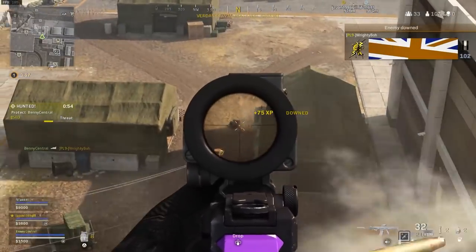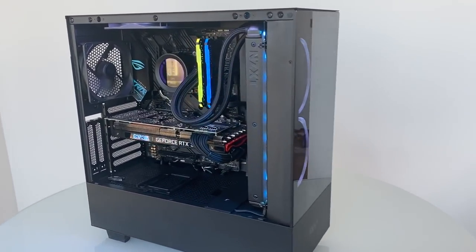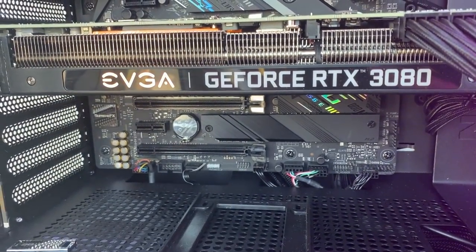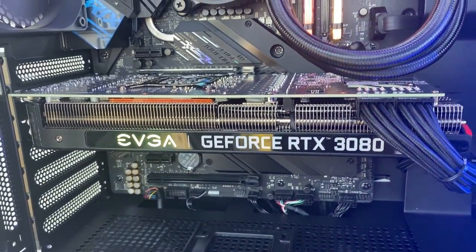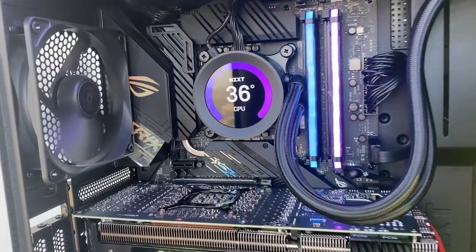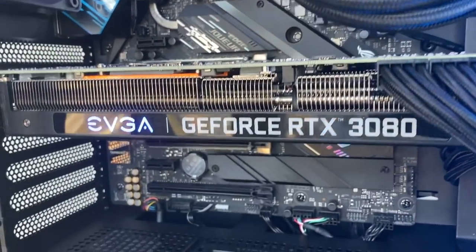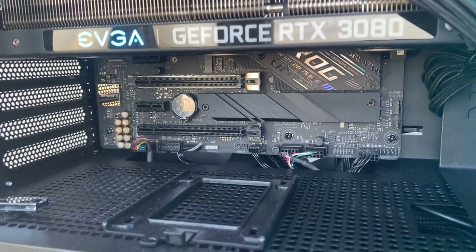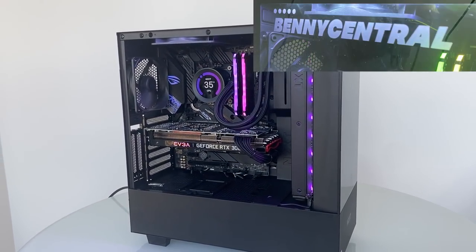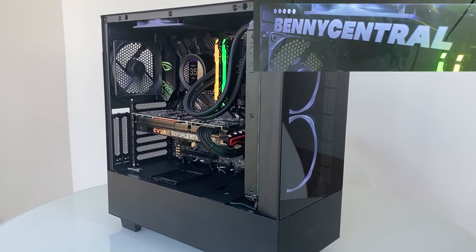This PC has a GeForce RTX 3080 which is up to two times faster than my previous 2080, allowing me to get a higher frame rate, which is huge. It also has a brand new Intel i9-10900K processor, 32GB of RAM, and a 1TB M2 SSD. Scan has even put a cool Benny Central custom engraving on the side, so make sure to go check out Scan 3XS custom PCs in the link down in the description below.